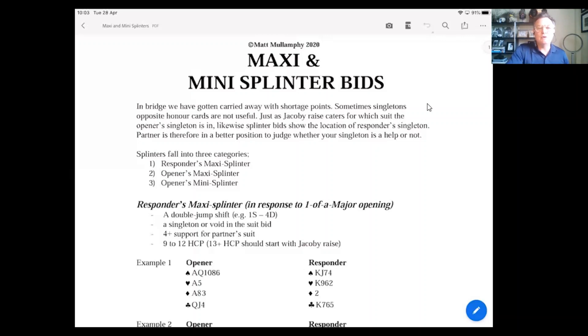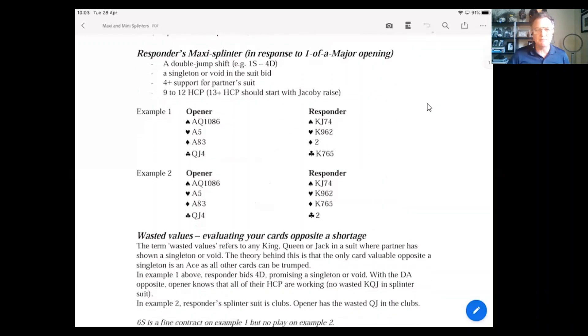Today's lesson is about showing a shortage in a particular suit when you have a trump fit with partner, to elevate your bidding to a more accurate level. I'll go past the discussion about different splinter bids — maxi, mini, etc. — and come back to those bit by bit. First, let's look at examples one and two.